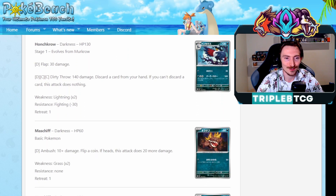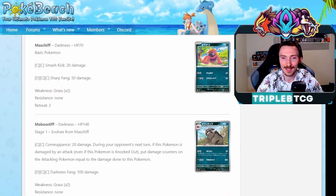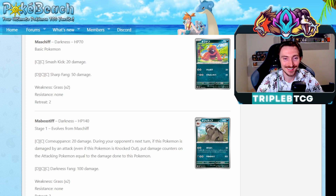Pawniard to Bisharp, nothing really too special there. We are getting two Maschiff and a Mabosstiff. Is that actually its attack name? Camouflage? That's epic. 20 damage during your opponent's next turn - if this is damaged by an attack, even if it's knocked out, put damage counters on the attacking Pokemon equal to the damage done to this Pokemon. That's pretty funny actually. So if they're doing overkill damage, like if you're up against Single Strike Lugia, they've got something charged up with a bunch of Single Strike Energy and are doing a ludicrous amount of damage - it's going to overkill this. So even though it only has 140 HP, if they hit you for 300, they're taking 300 damage back. So it's going to just mirror that back onto them. That's kind of funny - I actually really enjoy that. And the fact that it's a double colorless energy for that, it's definitely something that could be included in Zoro Box moving forward.